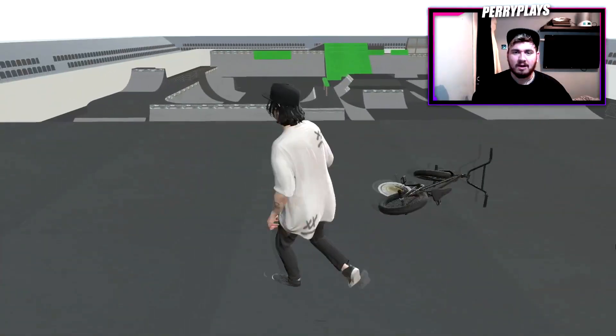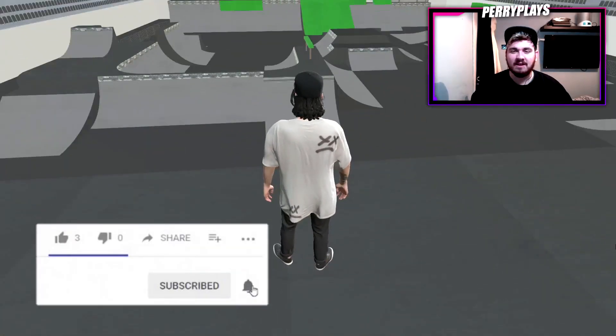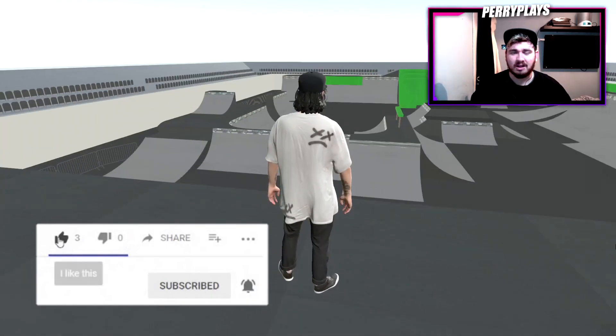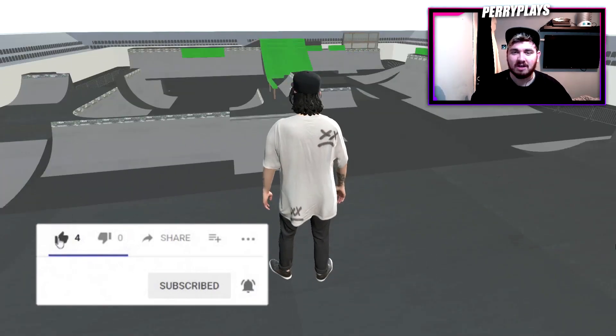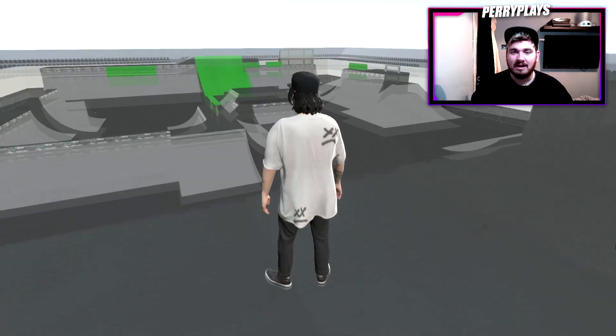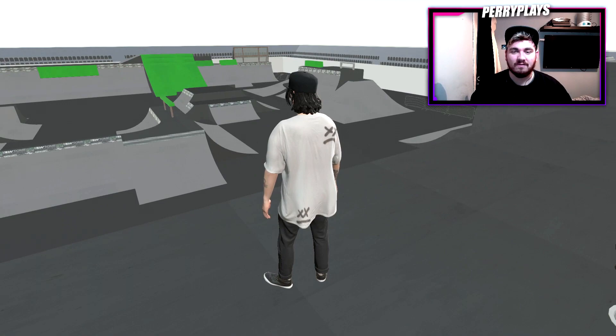Here we are, this is the Boo Tour map — the Dew Tour Las Vegas stop, I think from a few years ago. It's so old that even Scotty Cranmer was watching it. I used to watch it on TV when I was a kid, so I kind of recognize this part. It's a real fun mod. I've played a little bit so far and I just want to show you the lines and some of the tricks, give you a little taste of the map so you can download it yourself.